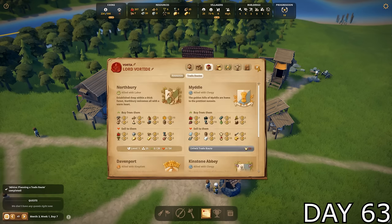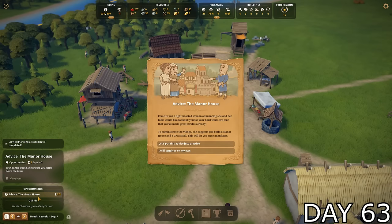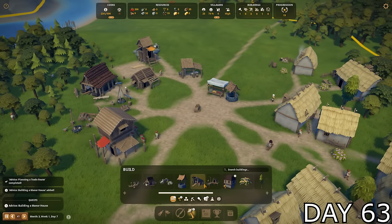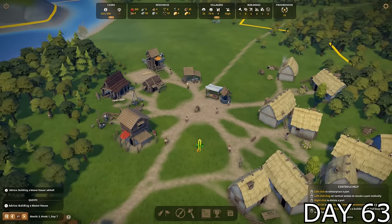We now had a friend to actively exchange goods with — our very first trade route was established. We would now be able to start getting some income instead of losing gold every month.